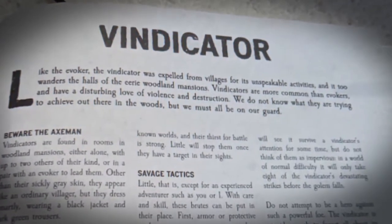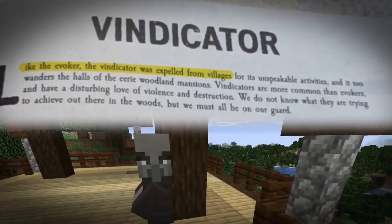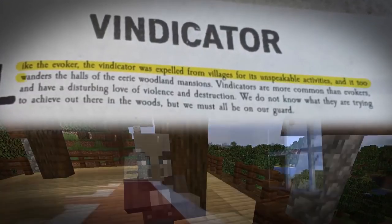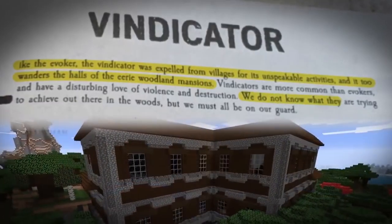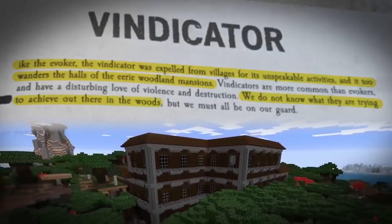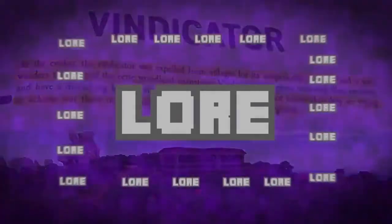And again, with the vindicator description: like the evokers, the vindicators were expelled from villages for unspeakable activities, and they too wander the halls of the eerie woodland mansions. We do not know what they're trying to achieve out there in the woods, but we must be on our guard, end quote.